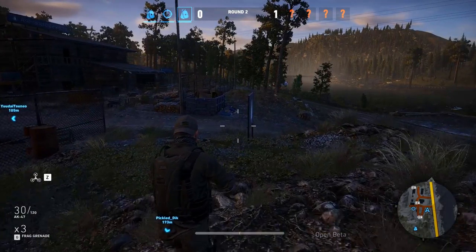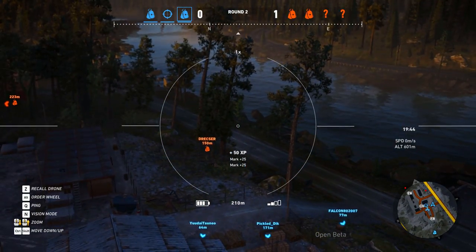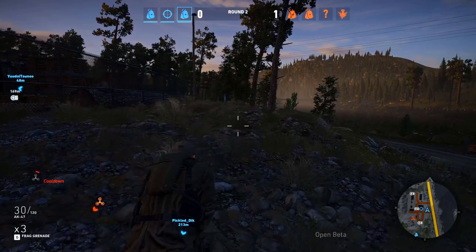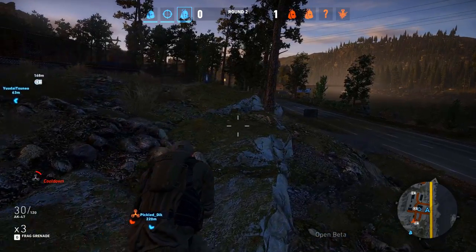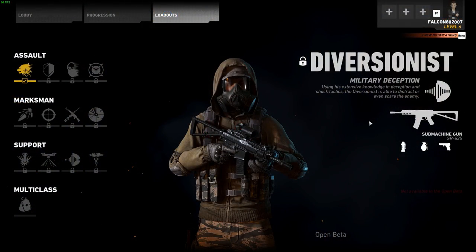The Scout class is also very strong — the 'eyes in the sky.' In this PvP mode, locating enemies is a huge skill because enemies are really hard to spot with the naked eye. Sniper rifles help, but the Scout is best for spotting enemies. The Scout also comes with the MPX submachine gun, which is like a laser beam — virtually no recoil and medium damage, making it a quite good weapon overall.